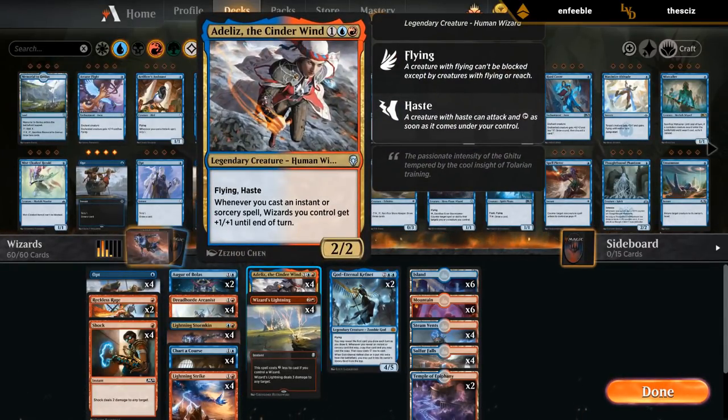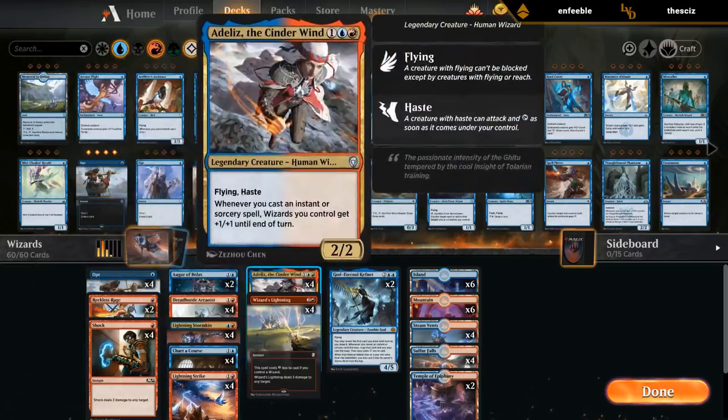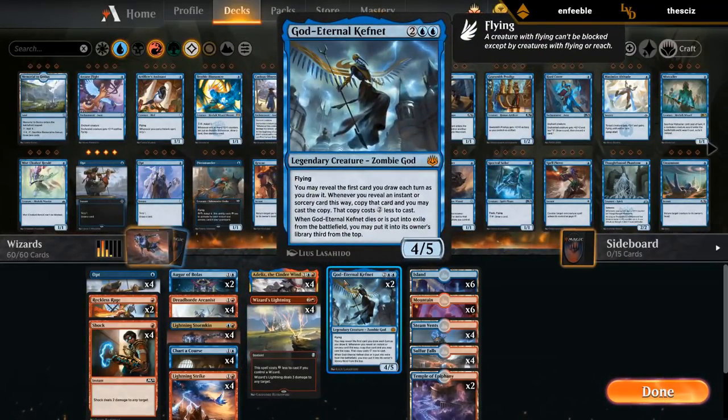If we have Adeliz, we also give Adeliz +1/+1 so it doesn't die to the two damage from Reckless Rage. So there's some neat synergies going on. And then our curve topper is God Eternal Kefnet.